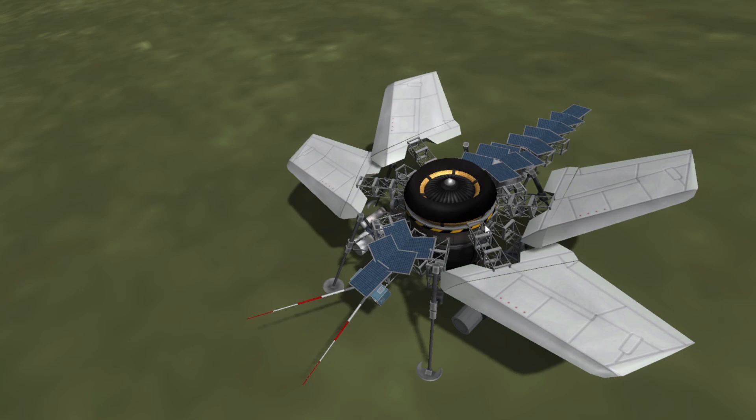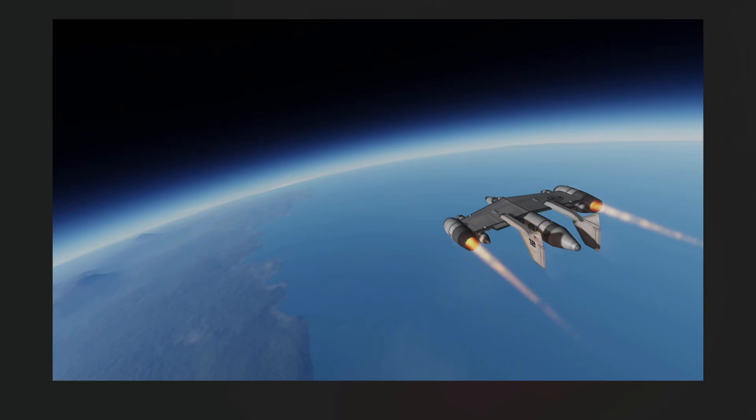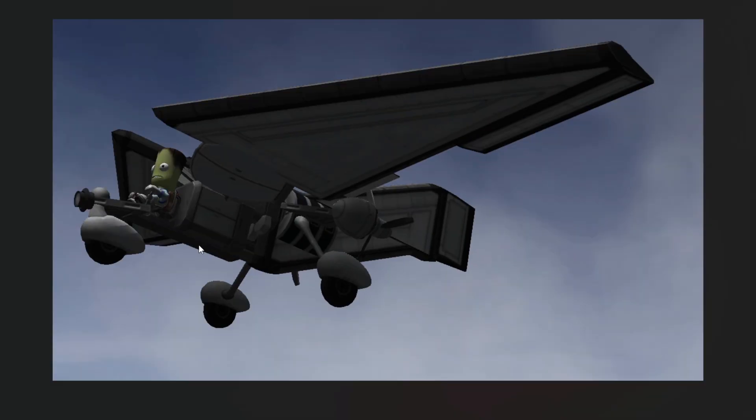Moving on — the VTOL Explorer. This is when I downloaded Parallax for the first time and built a ship real quick to go explore the different biomes. And this is when I was playing around with BD Armory, so I made a really badass fighter. There's the VTOL Explorer again — kind of nice. And that is Jeb riding the Dragonfly — that's so nice.